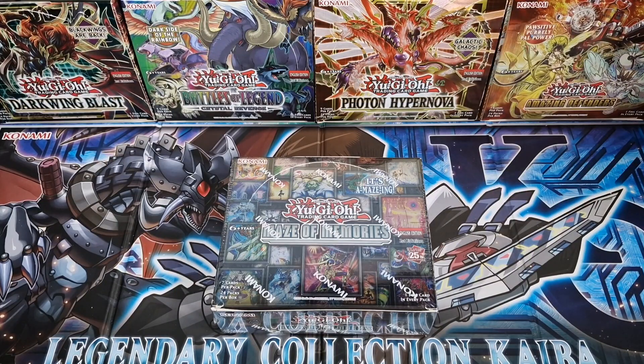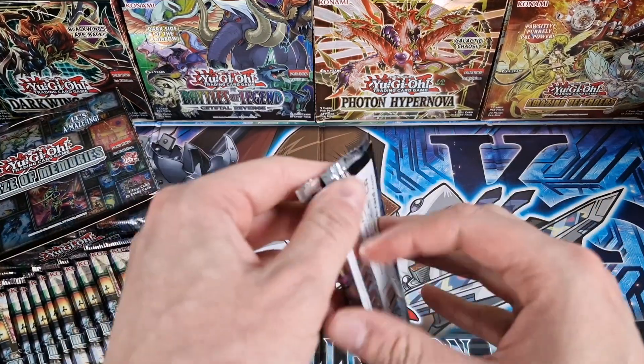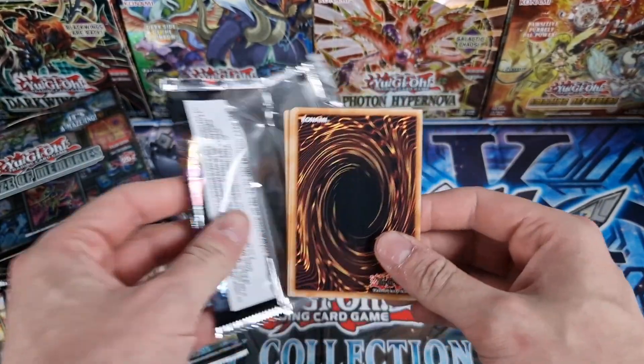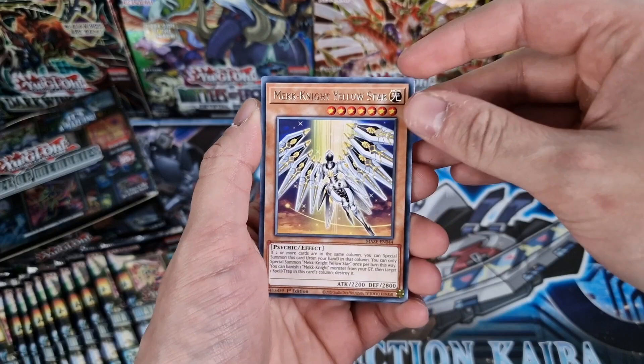Welcome back everyone to Konami's newest set, Maze of Memories. Let's jump straight in to start opening up the packs. With this set we've got 67 cards: 42 rares, 15 supers, 10 ultras, and of course 15 collector's rares.